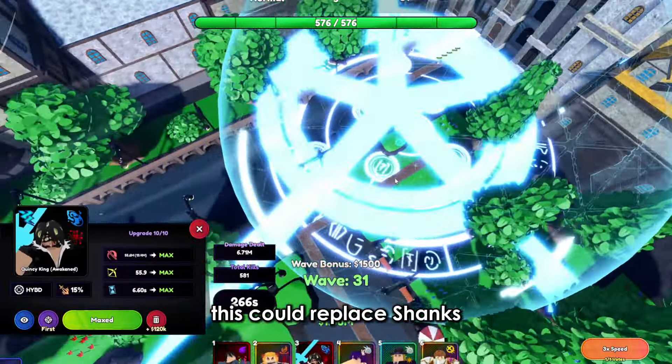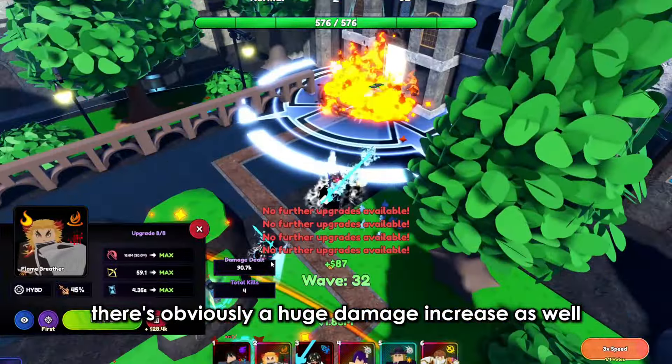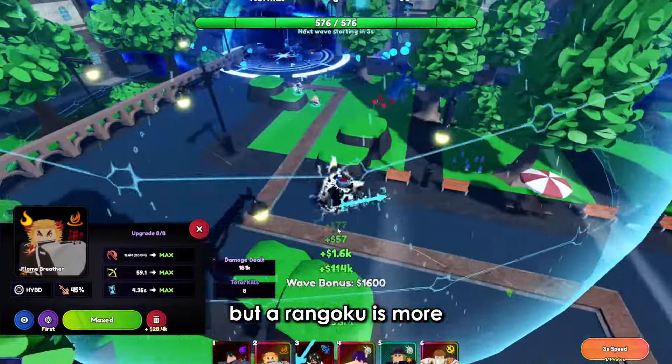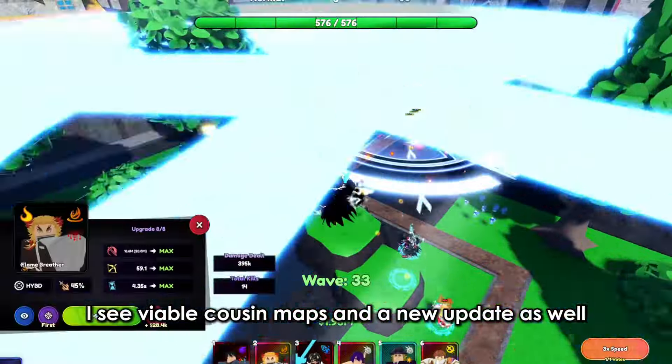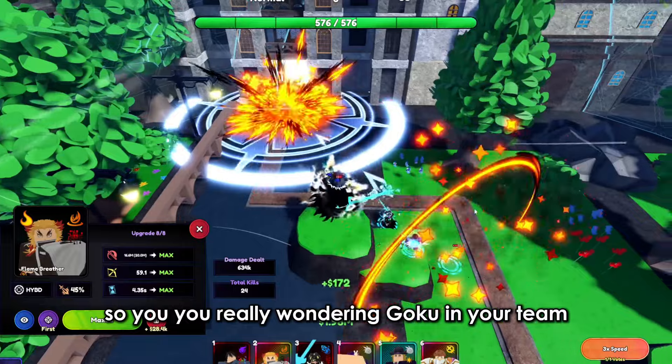I'm not sure about the DOT comparison though, because Shanks has poison, so it kind of contradicts. Side by side with Rengoku with Glitch, this is obviously a huge damage increase, but Rengoku is more viable because of the new maps and the new update, so you'd really want Rengoku in your team.